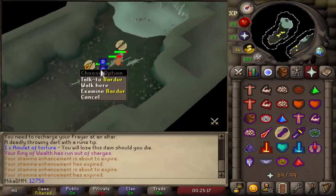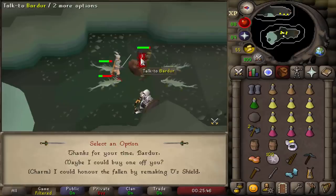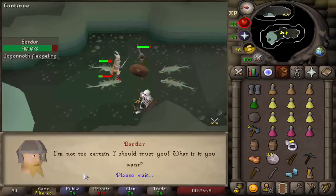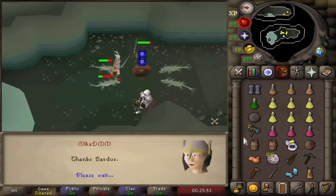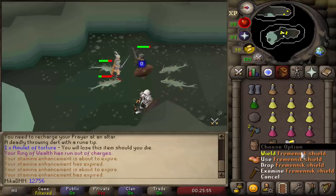Here we have it — here is Bardur himself. After talking to him, use option 3 which is the charm option and then he should give me a shield. So here we have it: the Fremenic Shield.